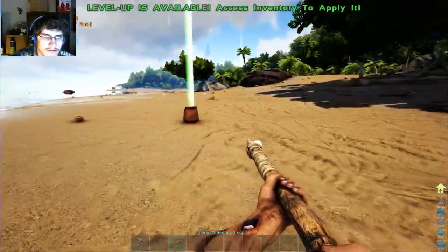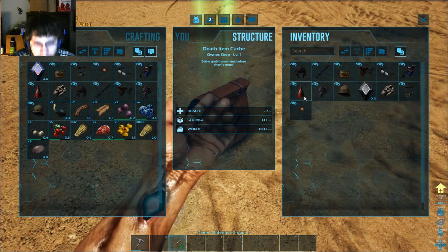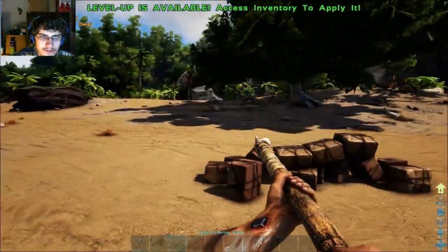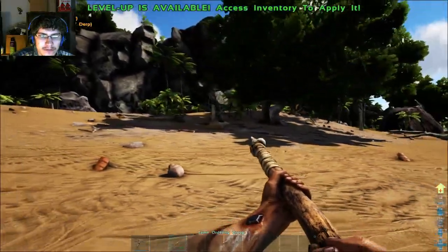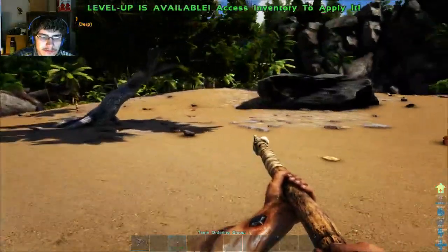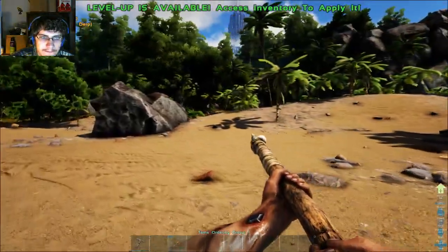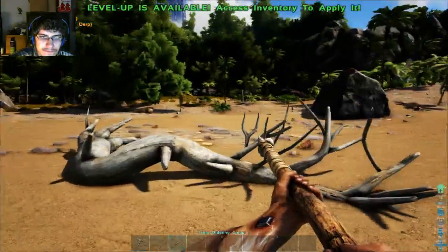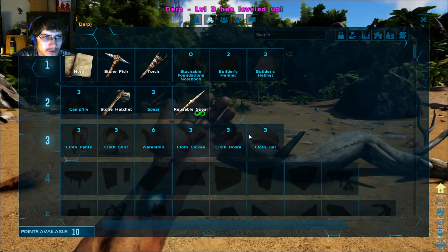I'm going to drop all of these things on the ground so this doesn't stay here for hours. I thought there was a third one around but I may be wrong. That over there is a friendly parasaur. Let's apply that level up — I'm going to go for a little more health right now, and a water skin because that will be very useful.